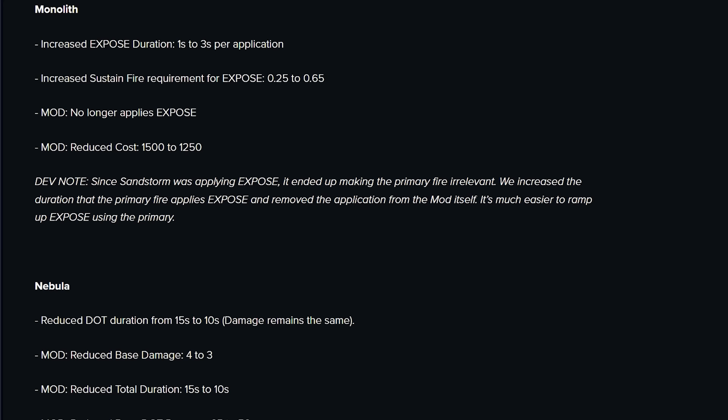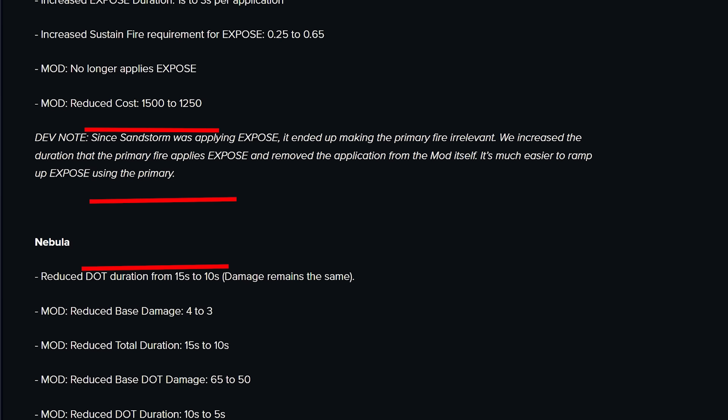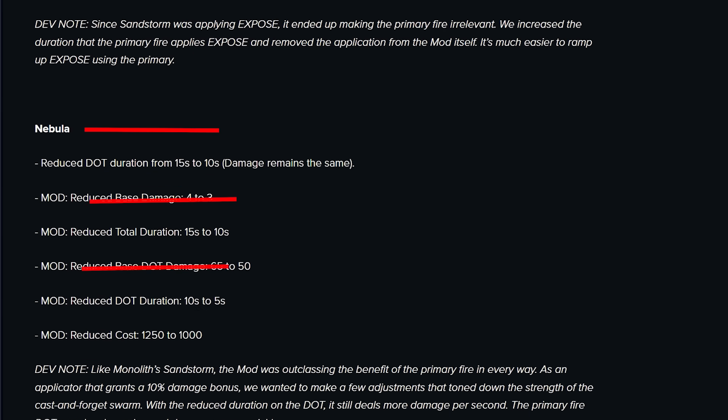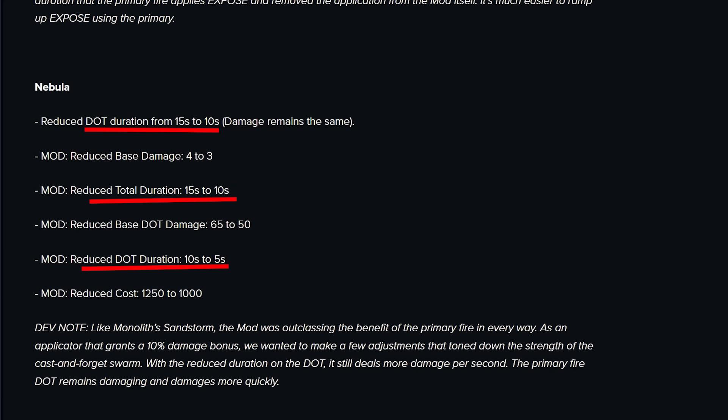Speaking of Nebula — yeah, it's pretty dead now. This was the big kill. Despite the damage nerfs, the big thing is that the Crocian's only going to last five seconds now, and the mod duration also got reduced. You're going to have to invest a lot of traits and trinkets to get those durations back up to be worthwhile. At that point, you might as well run Corrupted Rune Pistol with Fetid Wounds for damage bonuses and find something else for clearing trash. Nanoswarm was way too good at clearing trash — I accept that. It's good that we're putting Nebula to rest.